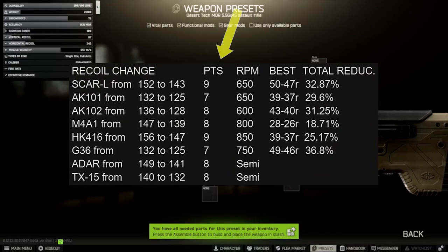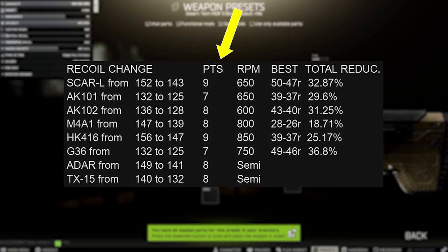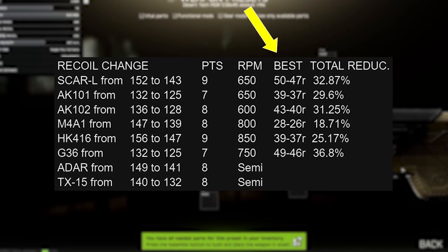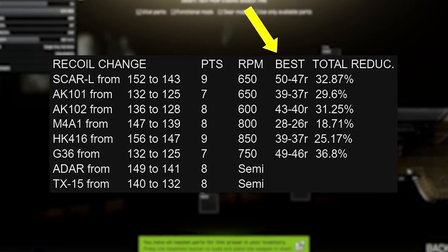For the rest of them, we're seeing a 7-9 base recoil point improvement across the board, which more practically speaking takes the best-in-slot recoil builds down by a couple of points too, depending on the weapon.